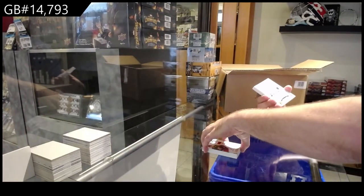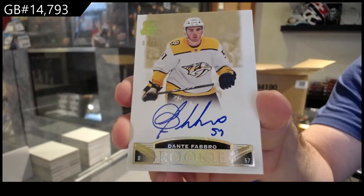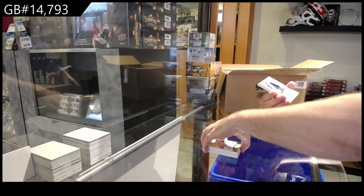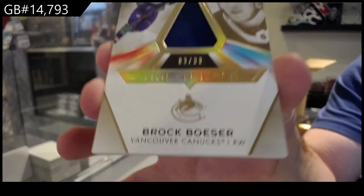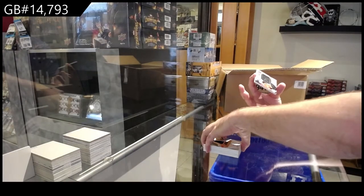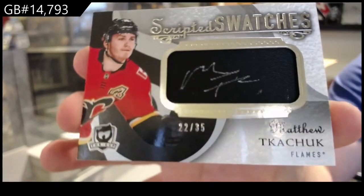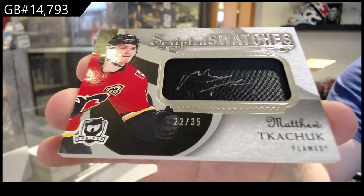For the Nashville Predators, gold rookie auto, Dante Fabro. We've got number two, 33 trilaterals of Brock Besser. That's a good box. And finish off with a scripted swatches from last year's Cup — Matthew Kachuk, Calgary Flames to 35.